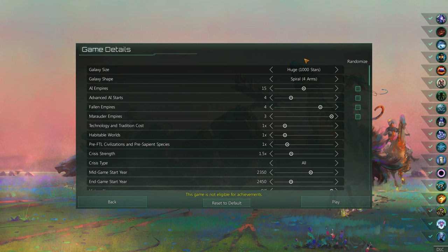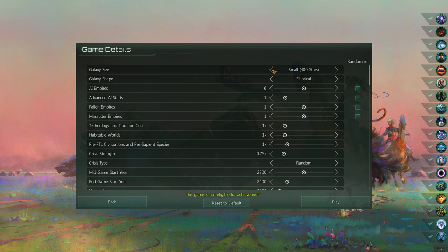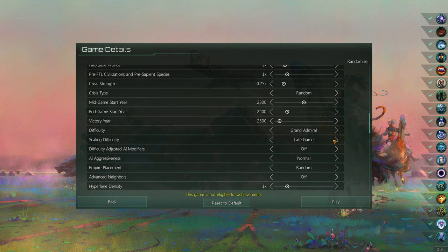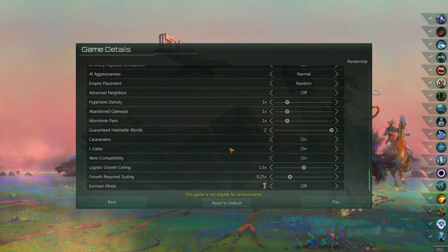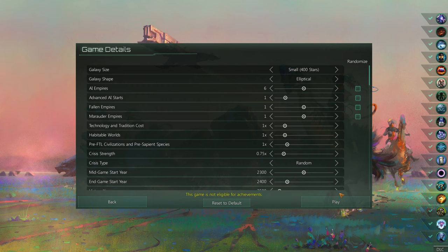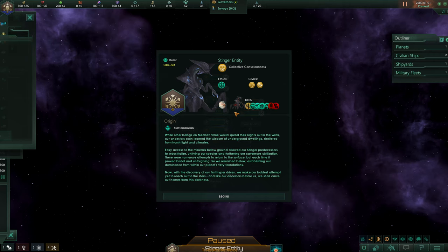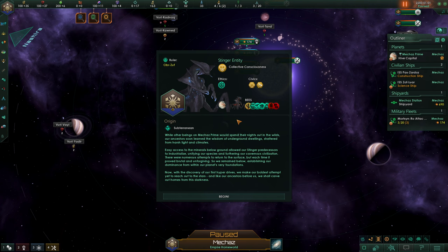We're not going to be playing on huge - we're going to be resetting this to default. Do we play on medium, or do we even go down to small? I kind of think we go down to small. This is intended to be cadet difficulty. We'll do late game scaling difficulty Grand Admiral - but that'll be fine. I like scaling difficulty personally. AI aggressiveness will be normal. Iron Man is off, and we're going to be on small size galaxy.